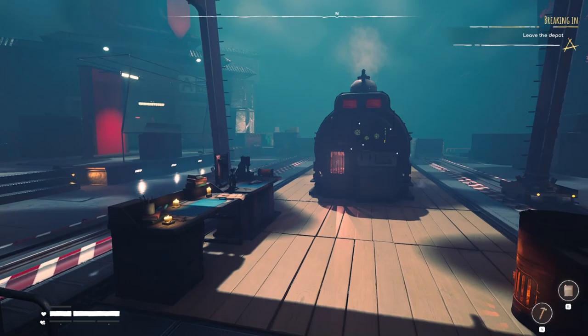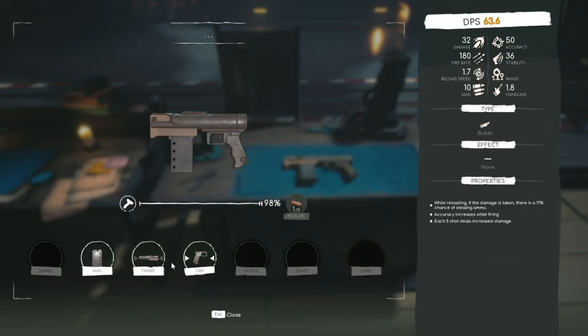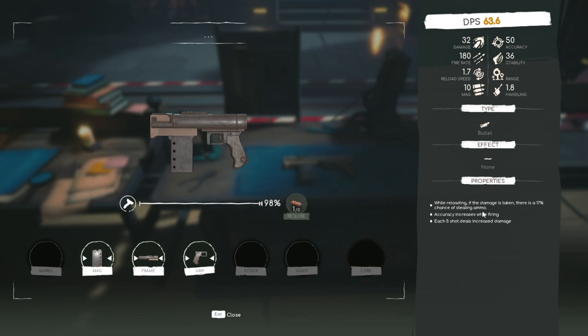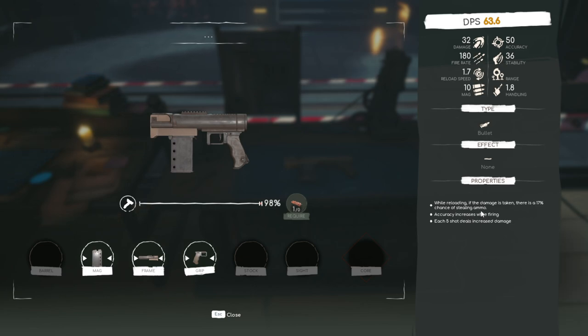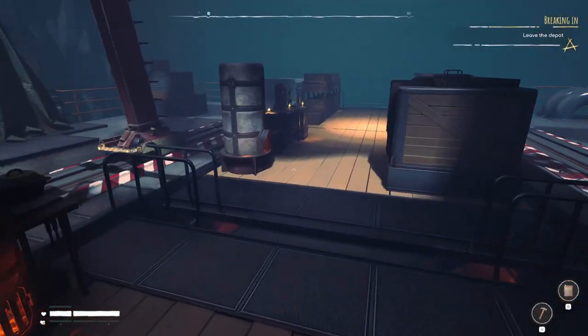I was looking at the armory and decided to take all my parts and see what I could actually create. These are the only parts I could assemble — three of them — and this is the type of weapon it gives me. The fire rate seems a lot higher than the old Prospect. It has different traits: while reloading, if damage is taken there's a 19% chance of stealing ammo. Accuracy increases while firing, and each five shots increases damage.